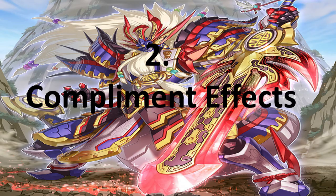Point two: Complement Effects. What do I mean by complement effects? In Yu-Gi-Oh, when you're building an ideal board, you're going to need effects that complement the original effects in the archetype you are playing to build that ideal board. The end goal being the desired board that you want to make, the complementary effects you've put in your deck will help you achieve that end goal.